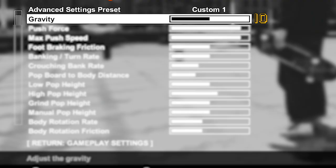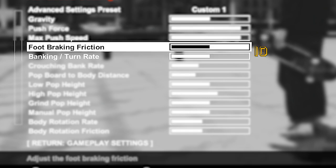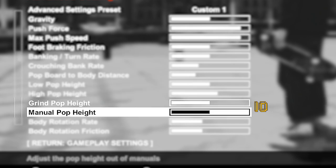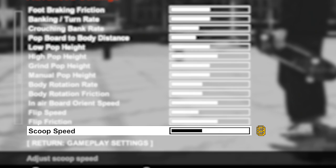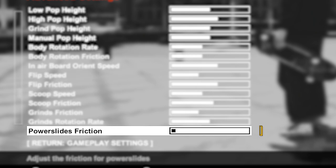My gravity is at 10, which is default — Creature Studios and Donovan Strain have said default gravity is the most realistic, and I stuck with it. Both push force and max push speed are at 18. Foot braking friction is 10. Banking/turn rate is 10. Crouching bank rate is at 7. Pop to body distance is at 6. Low pop height is 10. High pop height is 12. Grind pop height is 10. Manual pop height is 10. Body rotation rate is 8. Body rotation friction is 8. In-air board orient speed is 12. Flip speed is 7. Flip friction is 12. Scoop speed is 8. Scoop friction is 11. Grind friction is 7. Grind rotation rate is 10. Power slides friction is at 1.